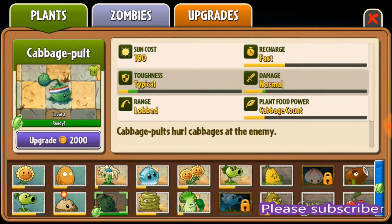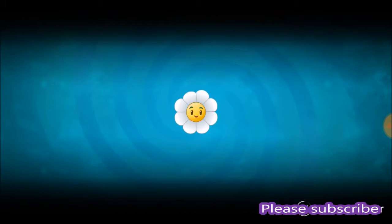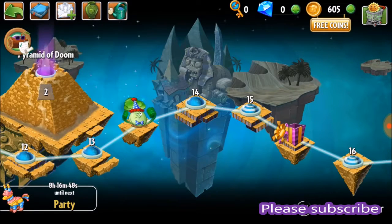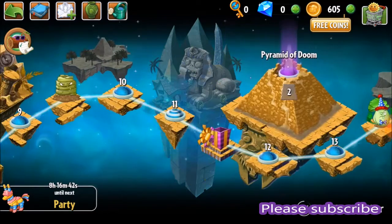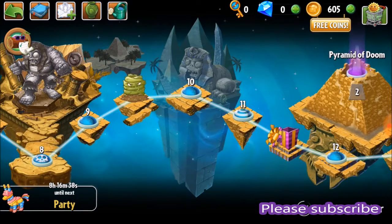I'm all out of coins, darn. Almost there on the Potato Mine — one more and I would have had it. So that's what you get with a 200-diamond piñata seed pack. I earned this the tough way through ads and doing the piñata party ones, getting like 10 gems each time, so it took me a while. If you like this video please hit like, and if you want to see more please subscribe. Thanks so much for watching — I hope you have a good day!